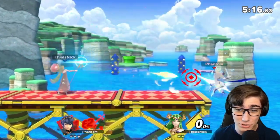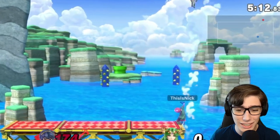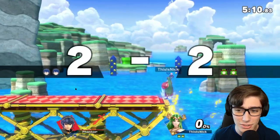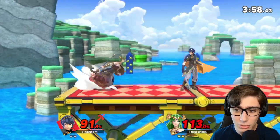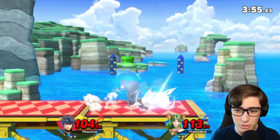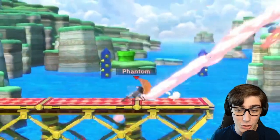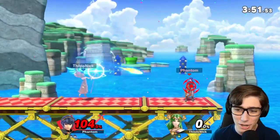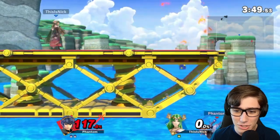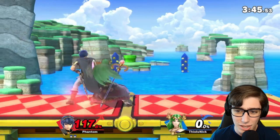Explosive flame! Unfortunately gonna have to die there to explosive flame, because it's Palutena — what can I say? But really, the space game that opens is a really fun move to use. Tipper F smash right there! Explosive flame — still living at 117. Just gotta be careful with explosive flame and any grabs like that. That's all Palutena wants.